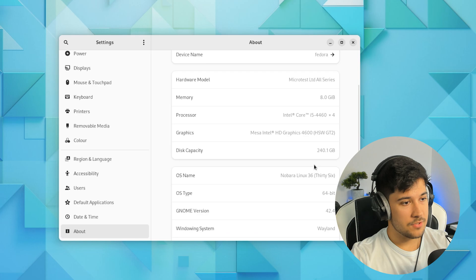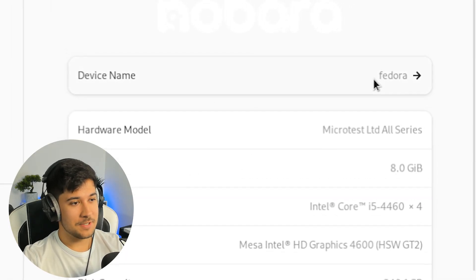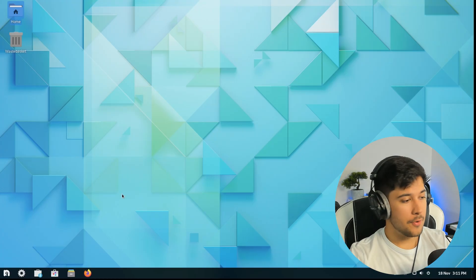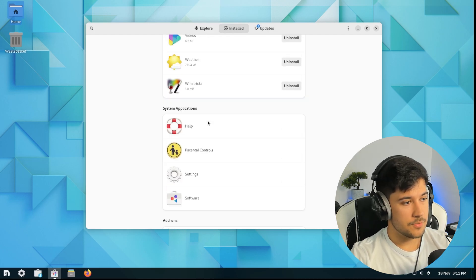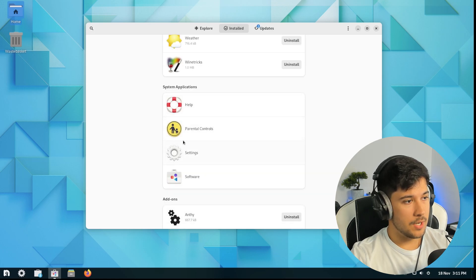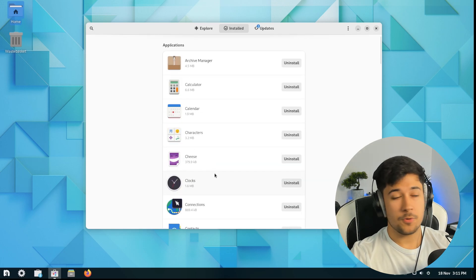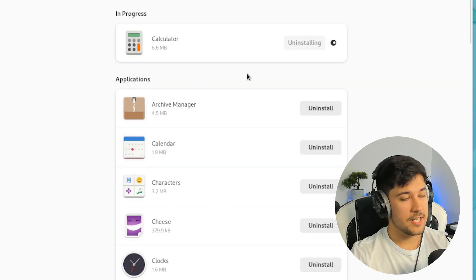To get software and apps, we can go to the installed area and see all the stuff that comes pre-installed on Nobara. There's quite a bit installed, most of it quite useful — system applications, loads of add-ons. If you just want to uninstall something, you can quite easily just by pressing uninstall. I can just uninstall the calculator — nice and easy.